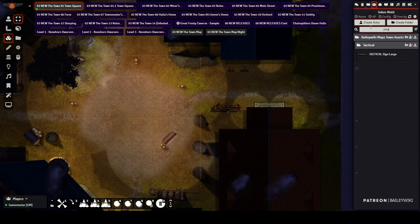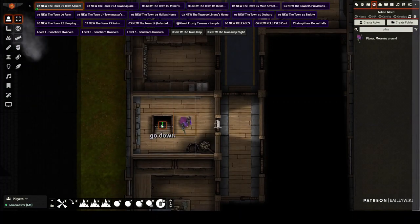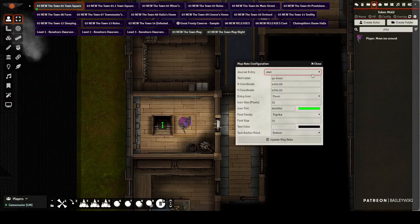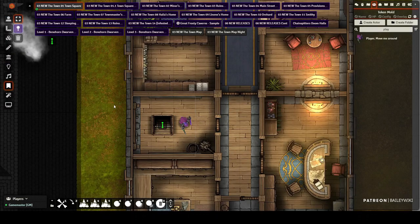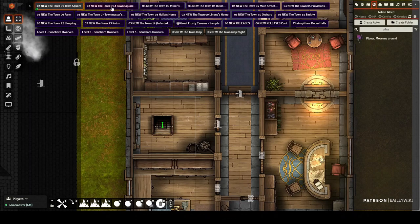To demonstrate how going downstairs works: when you see a green token it means players can interact with it. If I right-click that token, this journal pin is pointing to 'Stare' — that one I had you import — which is configured for players to interact with. If a player is standing within the teleport region (invisible to them, only the GM can see it) and they have their token selected, it should automatically show them the pin. They just click it and it teleports them.